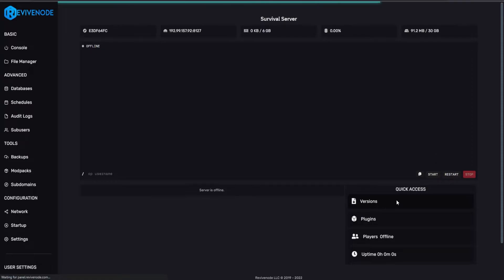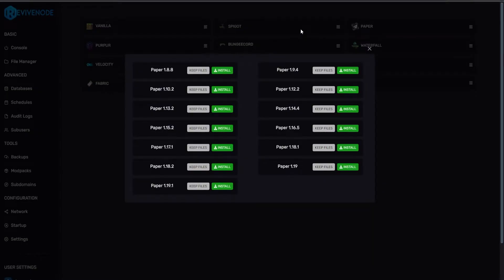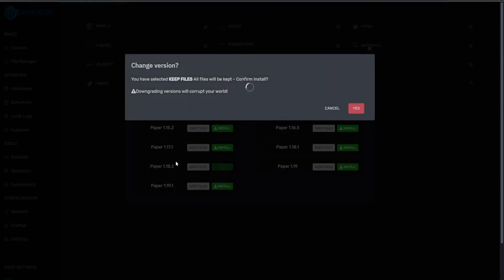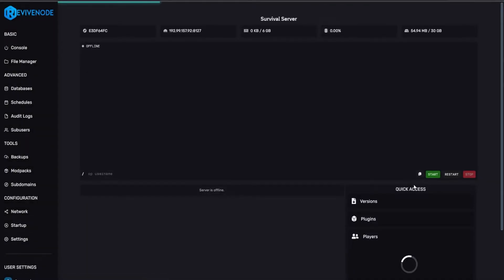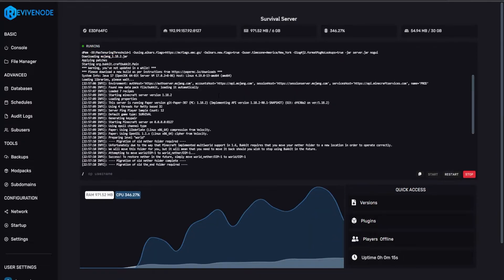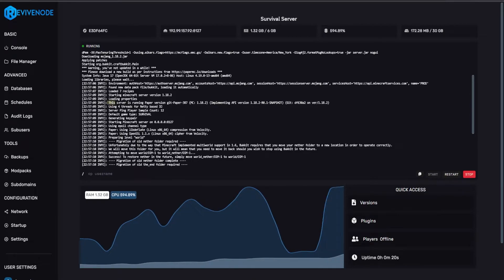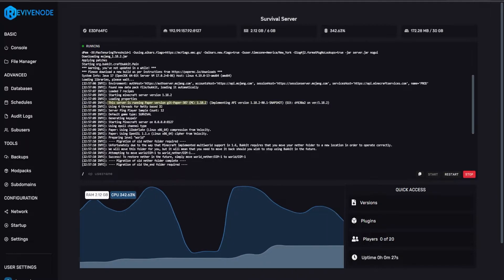Let's go into console and then into versions. Since we are currently on 1.18 vanilla, I want to upgrade to Paper, as Paper and Spigot are the same thing — Paper is just better optimized. I'm going to upgrade to Paper 1.18.2, which is the same version I'm currently running. I'll click yes, as I still want to keep all the files. We can close it and start it back up. This will be generating some new files, which is important to ensure it's properly installed. The server states right at the beginning that it is running Paper version get-paper-387 1.18.2.